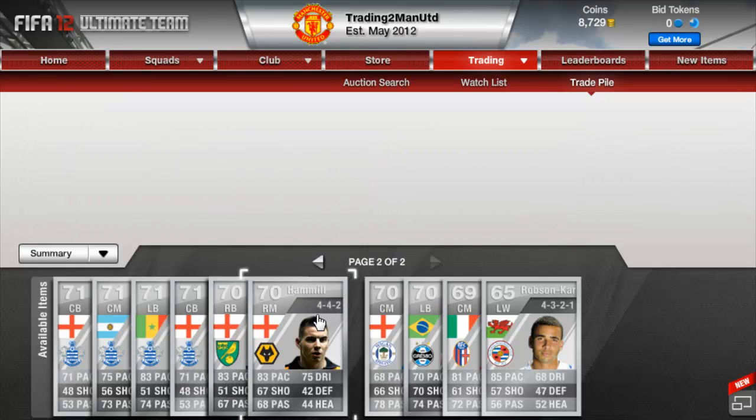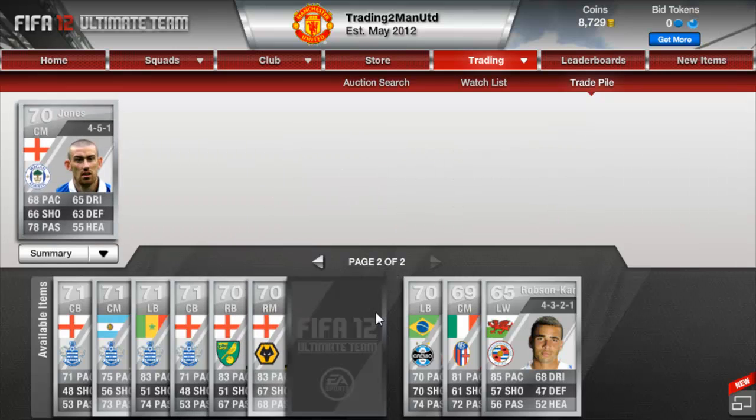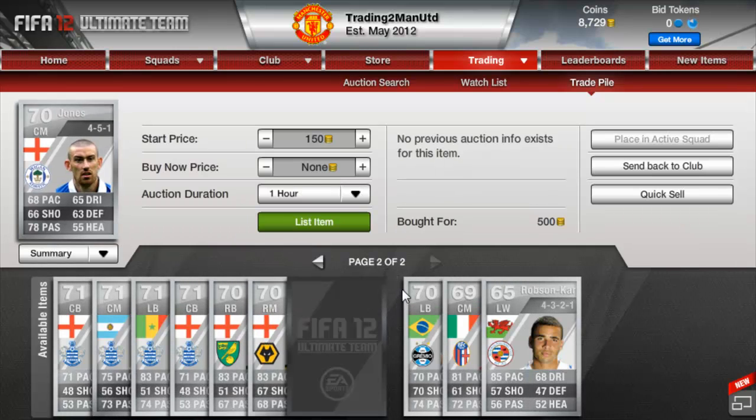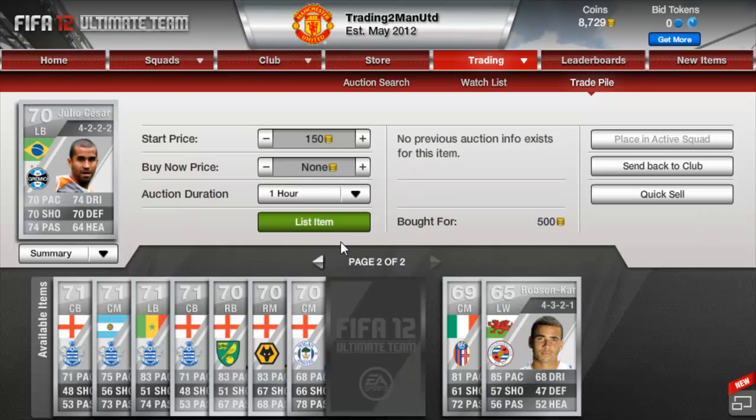Handmill for 500 coins, just trying to double on him. Jones picked up for 500 as well, trying to double our coins. Most of these silver players I do try and double — so say it's five players for 1000 coins, sell them all on for 1000 coins again, that's 5000 coins. But if you double them you're making 10,000, so you're making 5000 coin profit. That's the strategy.